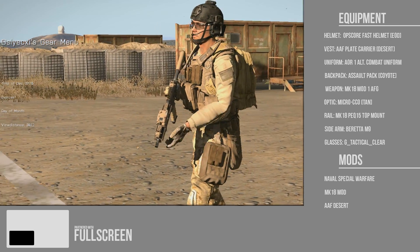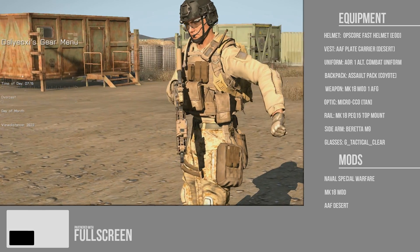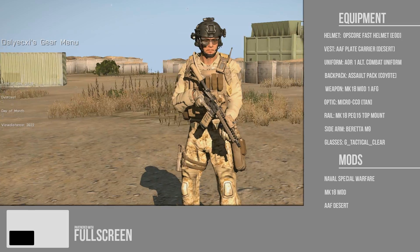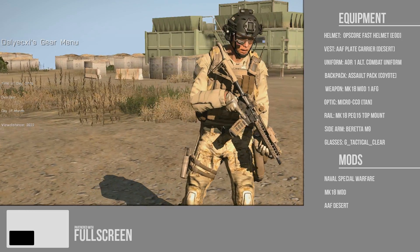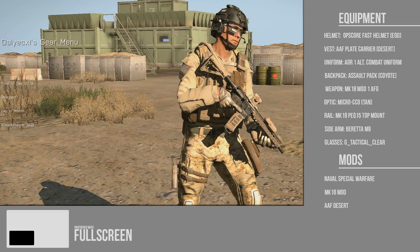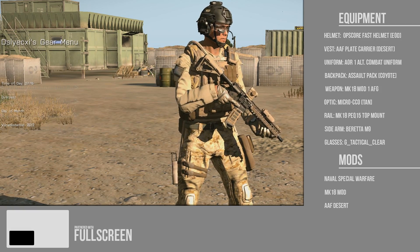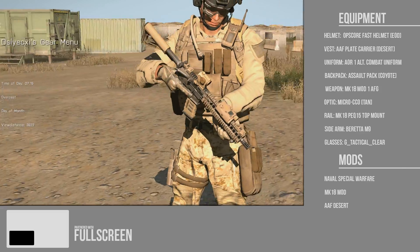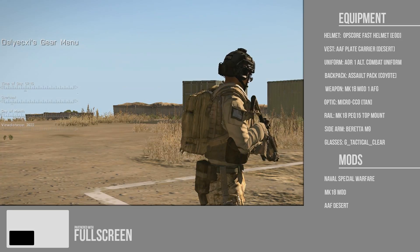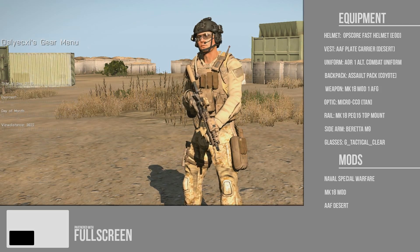All right, so we're back with that quick build and this would be my interpretation of a Dev Group build for ArmA 3. I'm going to take you through the mods — I have the Naval Special Warfare mod, which is where I got the helmet and the AOR1. I do have a desert AAF plate carrier mod — these will be down below. The assault pack is just an assault pack coyote, which matches the plate carrier.